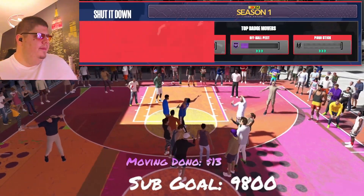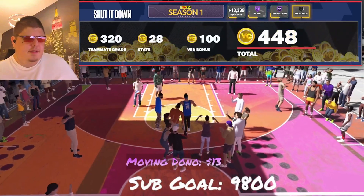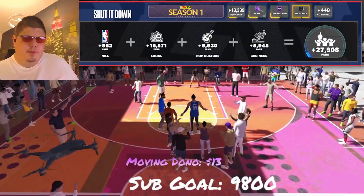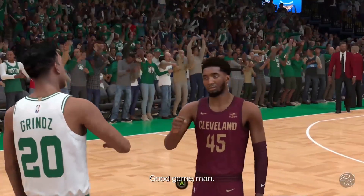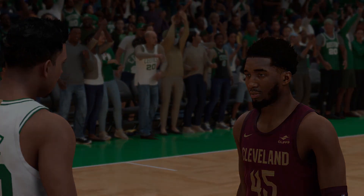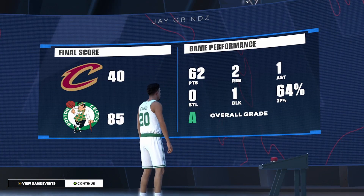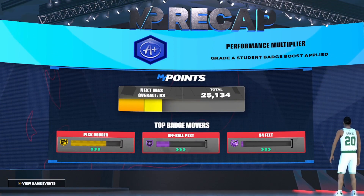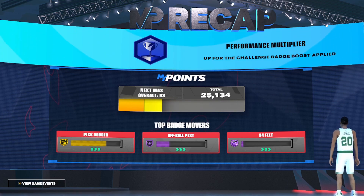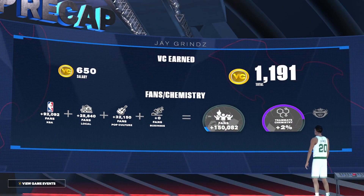We got our first Hall of Fame badges — 94 Feet and Ball Pest. Street ball is a great place to grind badges and MyPoints. We got a GOAT moment for the longest 60-point streak. Hit 62 points, beat Donovan Mitchell 85 to 40-something. We hit the 92 cap breaker but don't have enough VC to max yet — waiting to get to 13,000 VC to unlock 92 overall. On the way to 93 overall now.